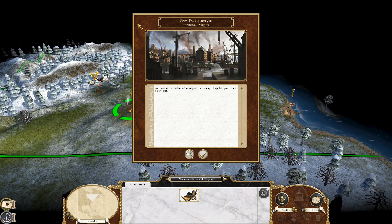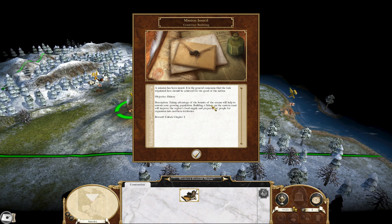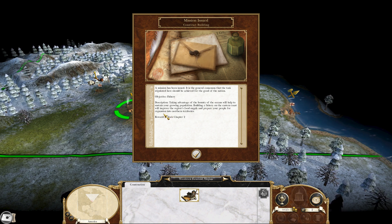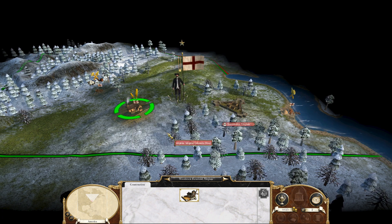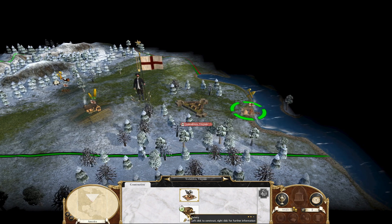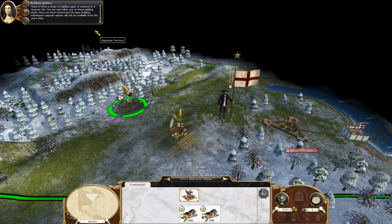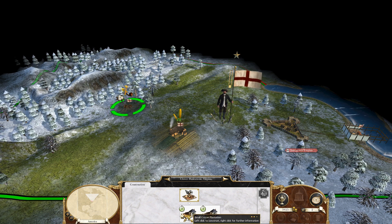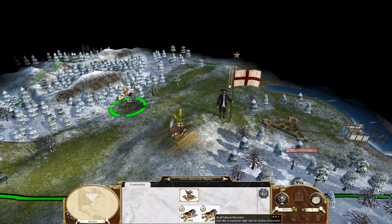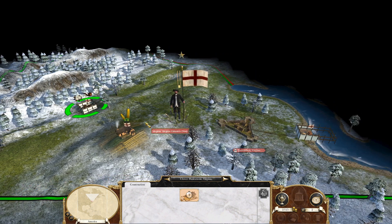A new port emerges in Yorktown, and now we have a new mission to construct a fishery. Taking advantage of the bounty of the oceans will help to sustain your growing population. Building a fishery on the eastern coast will improve the region's food supply and prepare your people for expansion into northern territories, and this will unlock Chapter 2. Yorktown is a fishery spot. There's also a choice of small cotton plantation or small tobacco plantation for cash crops — I'm just going to choose small tobacco. It's not really going to give me anything since there's no real trading in this chapter.